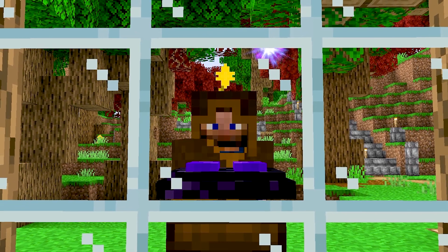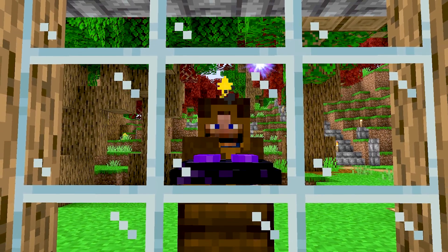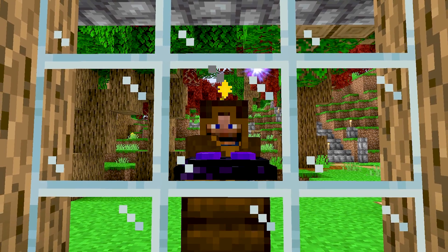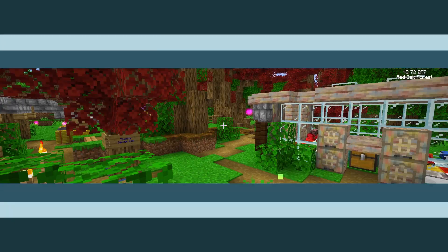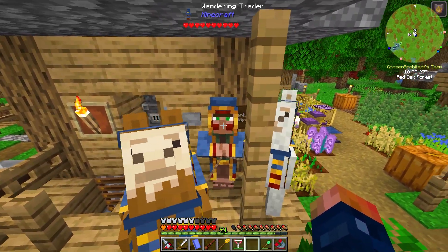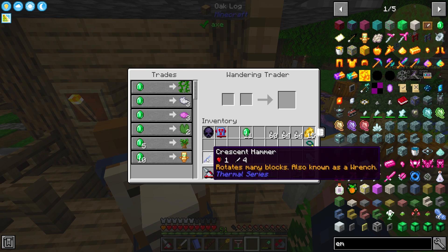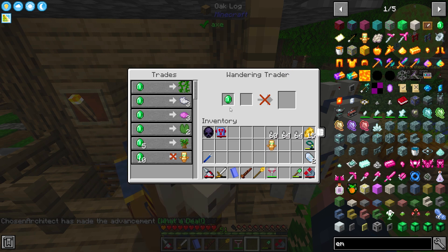Hey guys, welcome back — this is Chosen Architect and today we're gonna get even busier than before, so I hope you guys are ready. Jumping in today we have a little bit of a visitor. I want to go ahead and say hi to this wandering trader because it has a really good trade — 10 emeralds for a totem of undying.